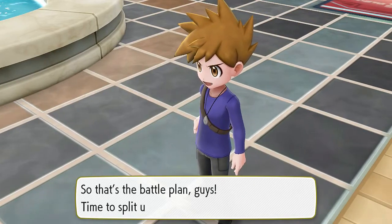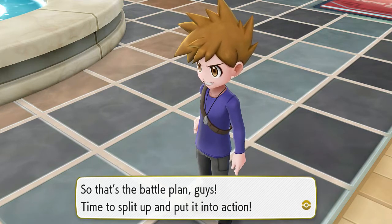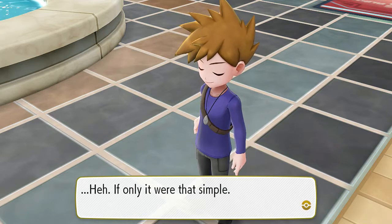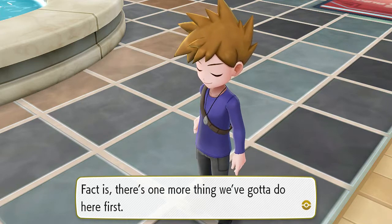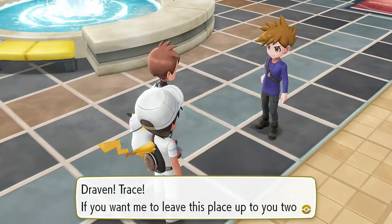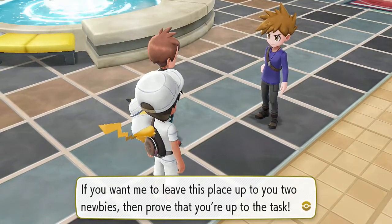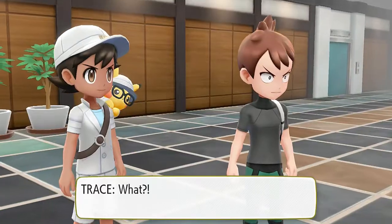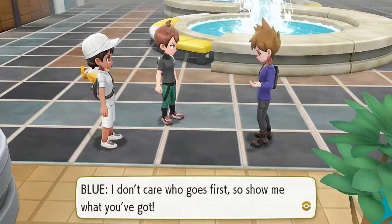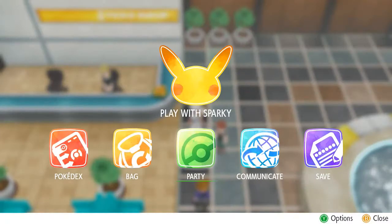Awesome — maybe the Elite Four will come and help us! That's the battle plan, time to split up and put it into action. But first, if Blue wants to leave this place up to us two newbies, we have to prove we're up to the task. He doesn't care who goes first — show him what we've got.